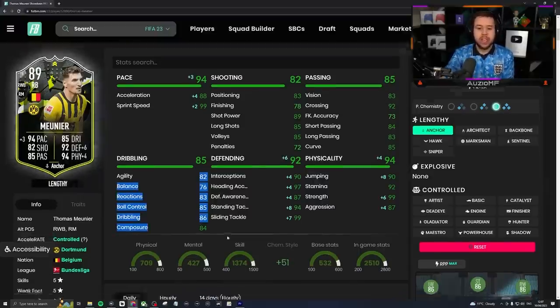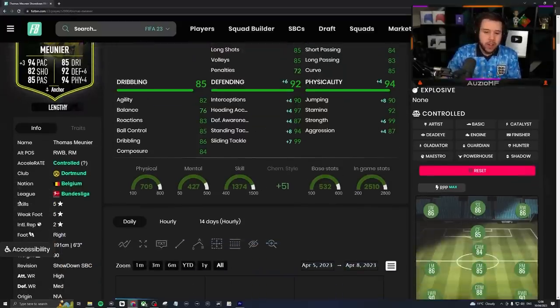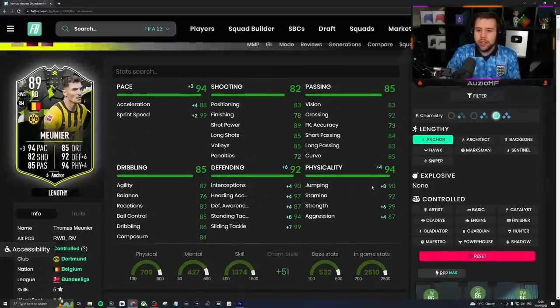Passing looks kind of nice, nothing too special. Dribbling stats — for a player that is 6-foot-3, he probably still isn't going to feel amazing on the ball, but he definitely isn't going to feel bad either. Defending: unreal. Physicals: unreal. 5-star skill moves, 5-star weak foot.